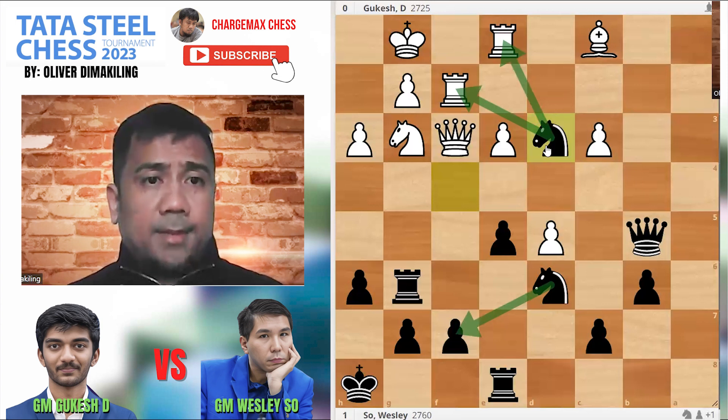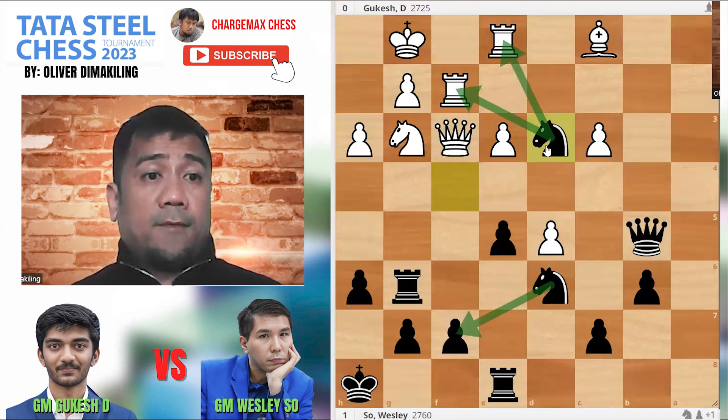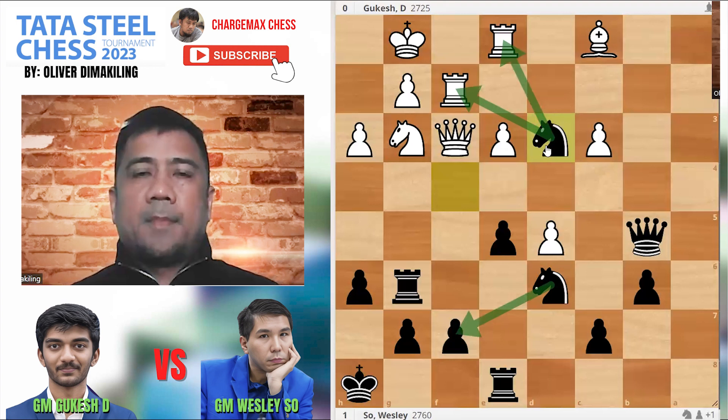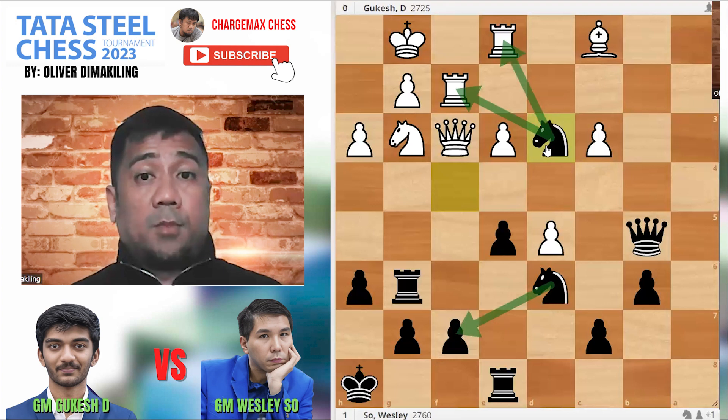So that was it — back-to-back wins for Wesley, and he's tied for second place behind Nodirbek, who has five and a half points. Wesley has four and a half, tied with Giri and Praggnanandaa. That's round number seven of the Tata Steel Chess Masters 2023. Thank you for your support on Chessmas Chess and Chessmas Entertainment, Facebook and YouTube. This is Coach Oliver — stay safe, everyone, and have a good time.